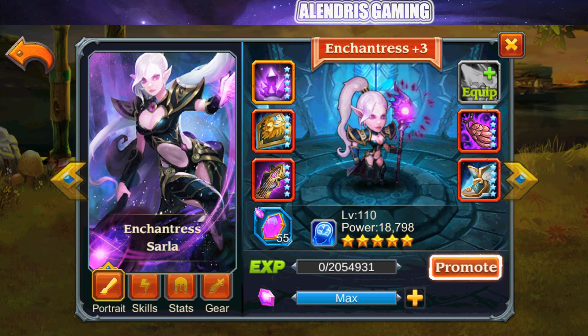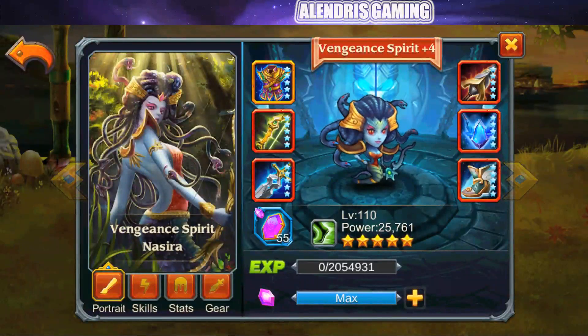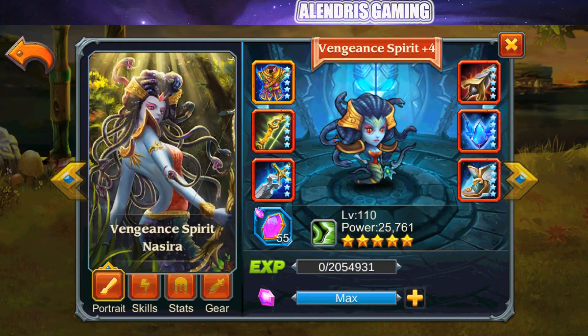Let's begin first of all with Vengeance Spirit. My Vengeance Spirit is level 110 and Red 4 on the test server — I couldn't change anything. It's a little pity because most players are actually level 106-107, which means you will be Red 3 with 4 items and not Red 4. It's not important — we will already have an idea of how much damage she can do and if the skill will change this hero, who is already not bad at all.